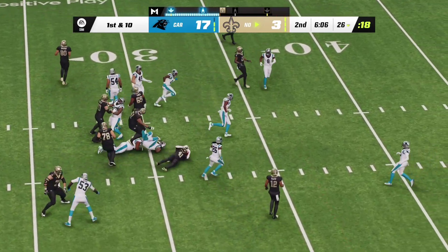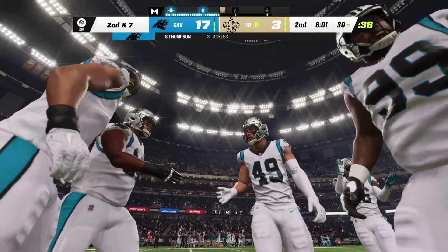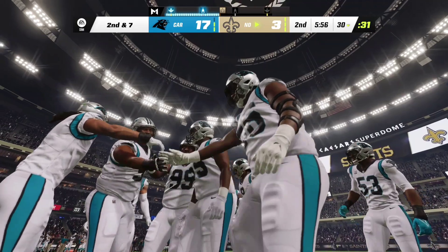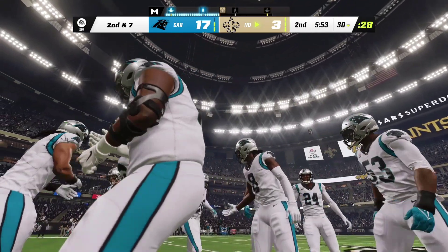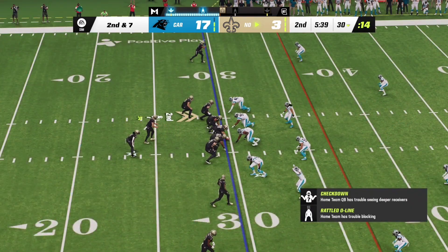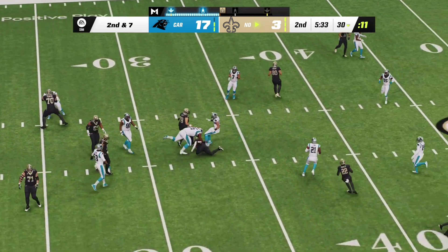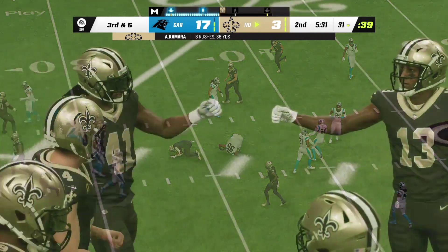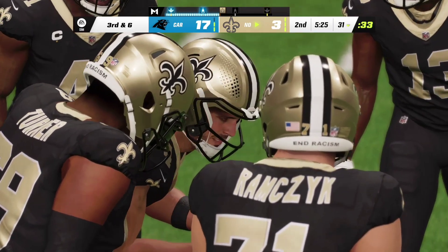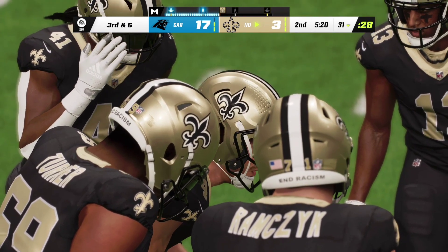They begin on the ground with Kamara and he'll work this forward for about three — second down. That's a pile of bodies, and that's when you find out who's a tough guy. Second down — it's Kamara again, a one-yard gain. Back-to-back runs — maximum effort for minimal gain. Now they're going to need something more than minimal on this next play.